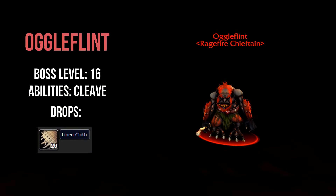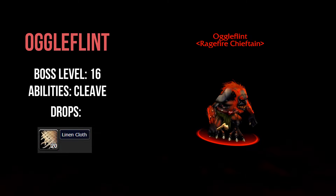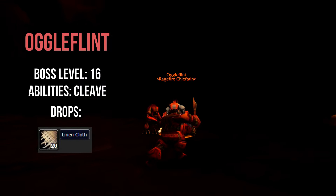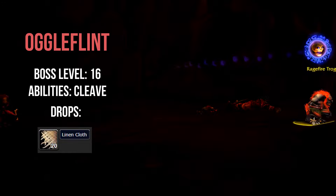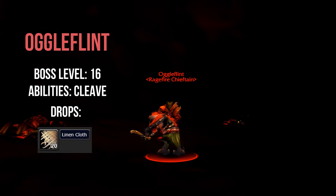Ogleflint is a level 16 elite trogg located in a small cave just right of the major trogg room. He has one major ability and is flanked by two elite troggs. Make sure you face Ogleflint away from the melee, and CC at least one trogg before engaging him. This can be done by having a mage polymorph one of the adds, or by having a warlock use their fear ability, which is safe to use in this small confined room. Once one of the adds has been killed, you can transition back to Ogleflint and finish him off.